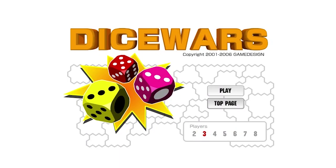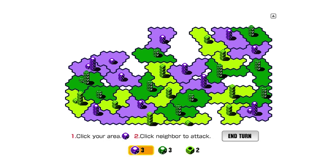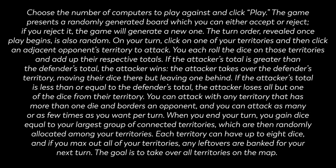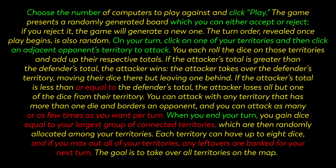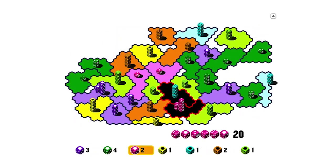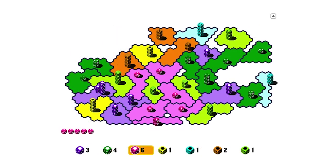Dice Wars tells you almost nothing about how the game works. When you start the game, you get two short sentences of instruction that are mostly about the controls, and that's it. Here's a slightly condensed transcript of my description of how the game is played. The green text signifies any information that is explicitly given to the player — which is not a lot. Yellow text denotes information that could be reasonably inferred or figured out pretty quickly. Red text denotes information that could be harder to figure out on your own and might take some time to piece together. As you play and over successive rounds, you will learn more about how Dice Wars works, which enables you to more effectively strategize within each individual round.